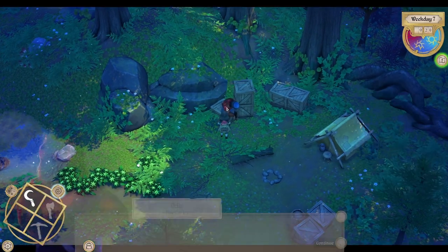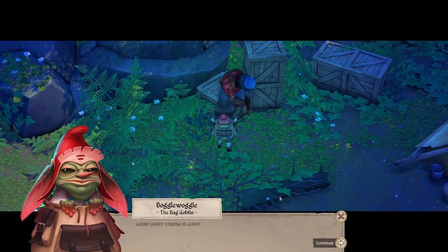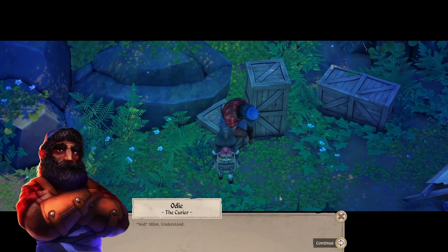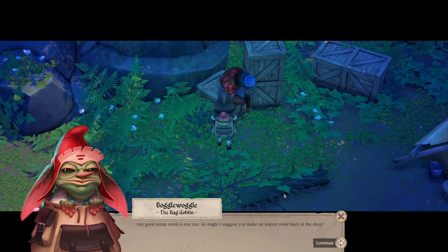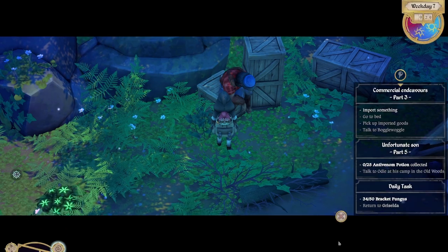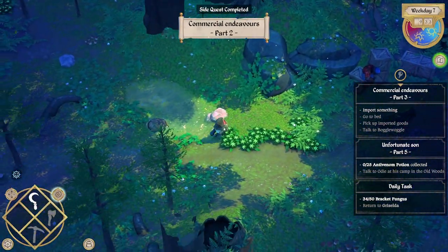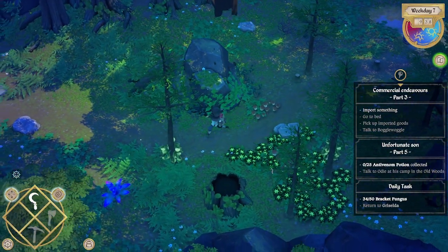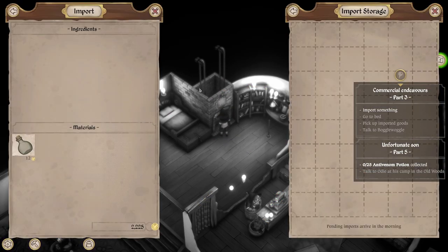I can actually talk to him now. 'Greetings, feeling better? Ready? Strong? Good. You come to shop — we order or sell goods, you bring or take goods.' Understood. 'Need to test run — I suggest you make an import order back in the shop.' Let's accept that. So we need to import something, then go to bed, pick up the imported goods, and talk to him.